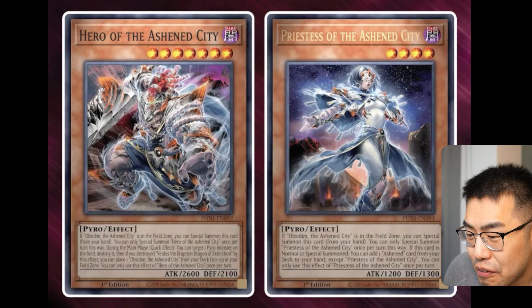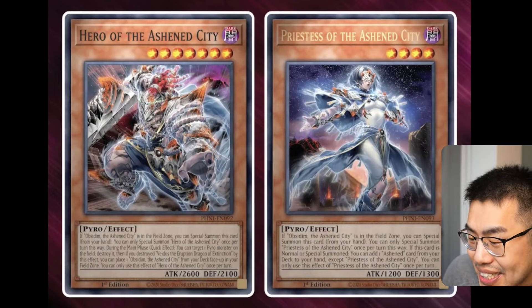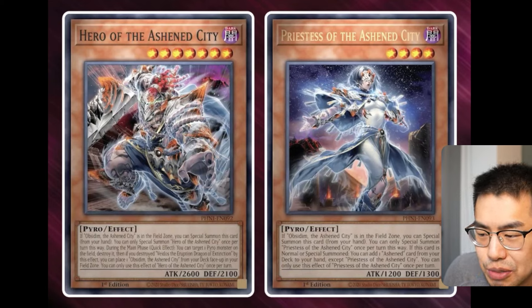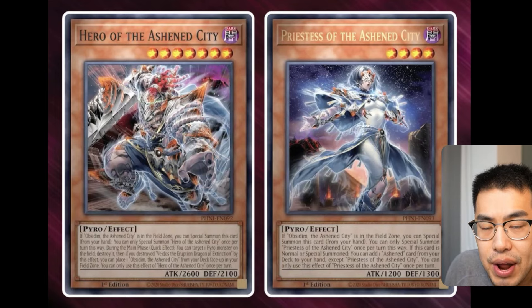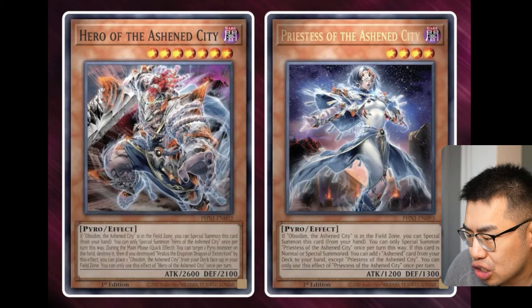Priestess of the Ashen City. This is a level 4 Pyro Monster. This is the premier Bonfire target — Bonfire's about to go crazy. This says if Obsidum is in your field zone, you can special summon it, just like the other ones. And then, if this card is normal or special summoned, you can add one Ashen card from your deck to your hand, except Priestess. So it's basically a Stratos that can be special summoned out. From there, you can add all the Ashen cards. One thing to note is that Beidos is actually not an Ashen card itself, so it's not going to be searchable — that's something they intentionally did.